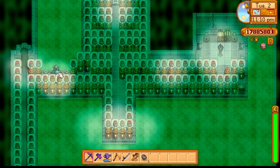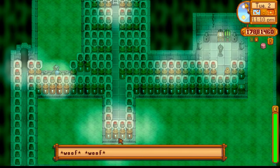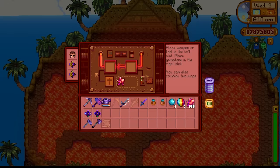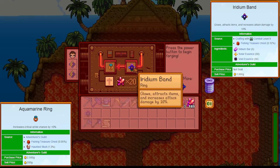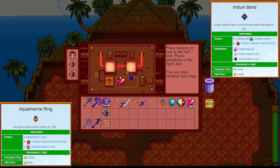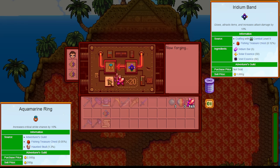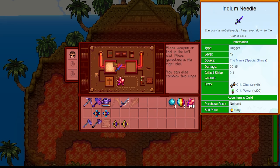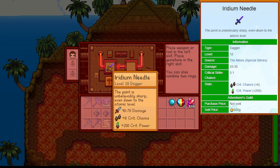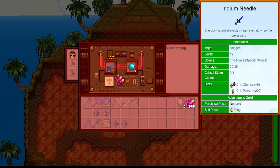Next up, I'm going to show you a really cool combat build that a lot of people don't use. First, go to the statue and change your profession. Start with Scout — critical strike chance increased by 50%. Then choose Desperado, which means critical strikes are deadlier. Next, get an Aquamarine ring and an Iridium band and combine them together. The Aquamarine ring gives a 10% increased critical strike chance, and the Iridium band gives 10% extra attack power along with glow and magnet ring buffs. Do that twice and you're going to get an Iridium needle — this thing has plus 200 crit power. If this thing crits combined with the Desperado perk, enemies will just disintegrate before you.